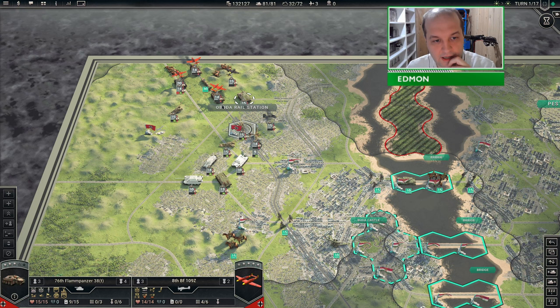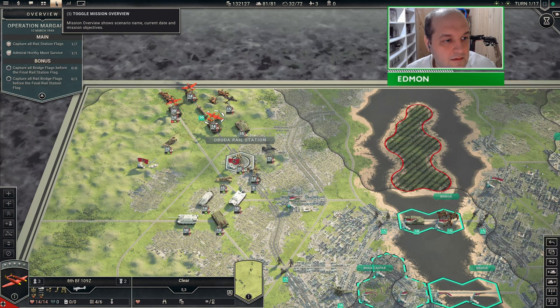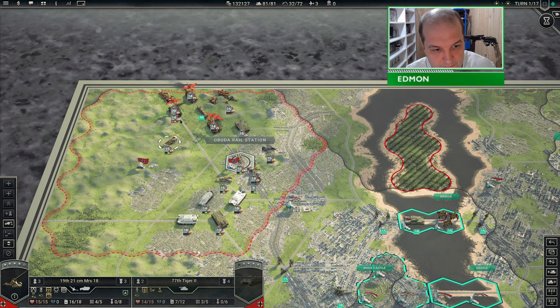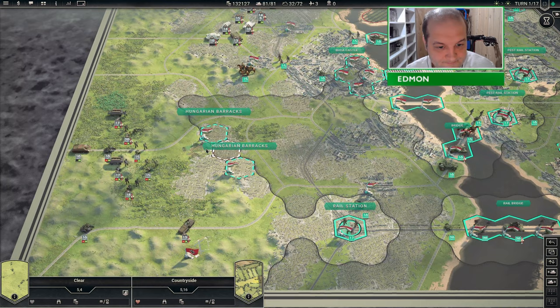The boys' escorts are toast. Now what? I guess he just sits in his train. Let's have a look at this bottom area.